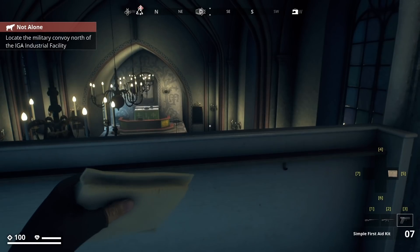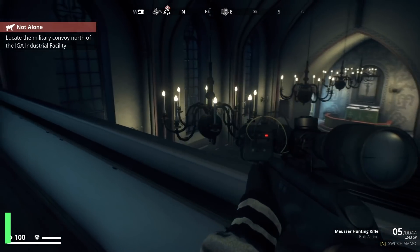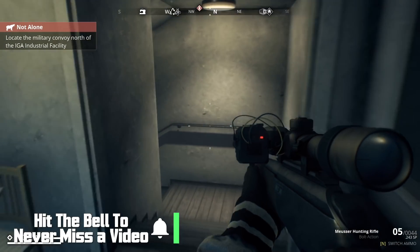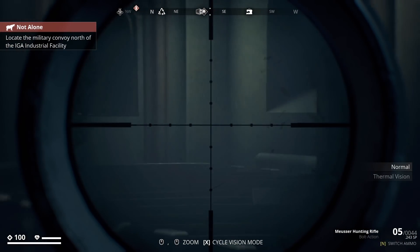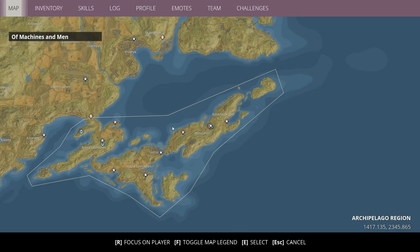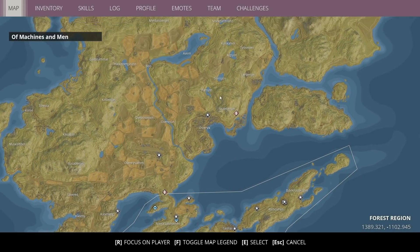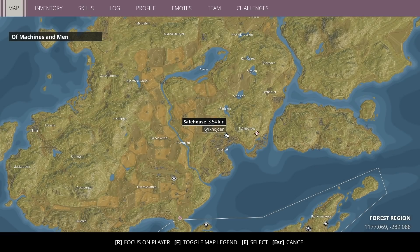We've got a bunch more but it looks like 7.62 ammo — we are very close to not having ammo for some of these things. This thing is improved though. Let's see, we got cycle vision mode. I went back to the church but I actually have no idea where some of the new stuff is.